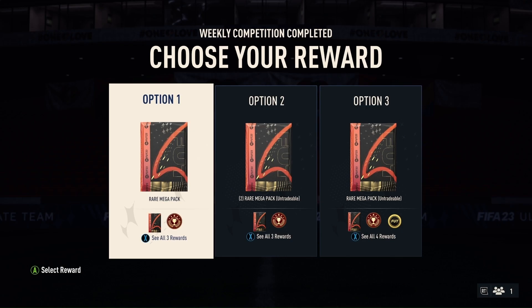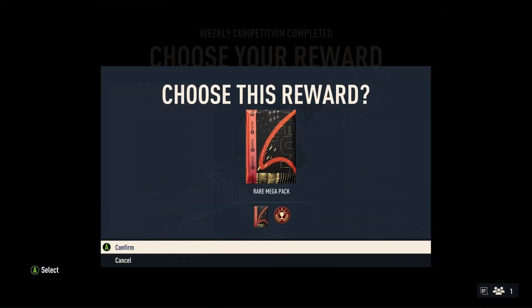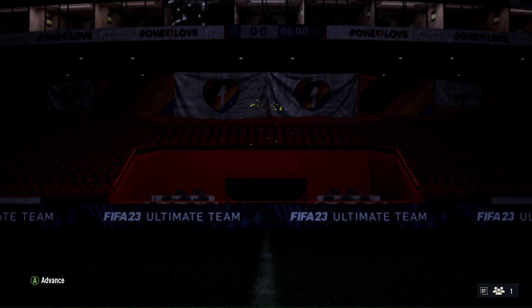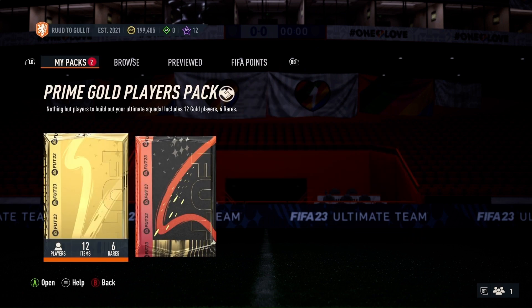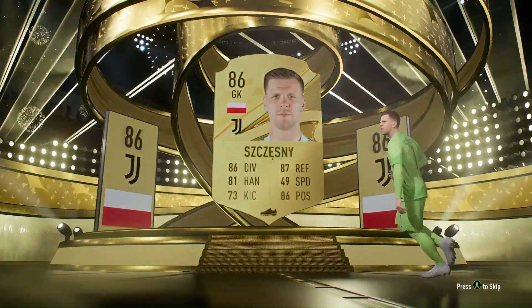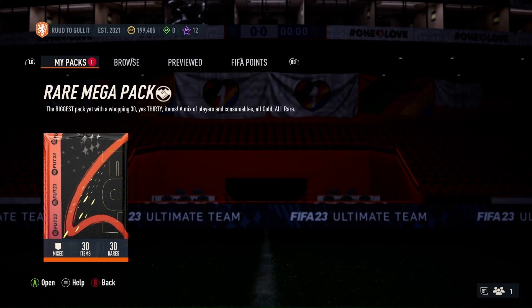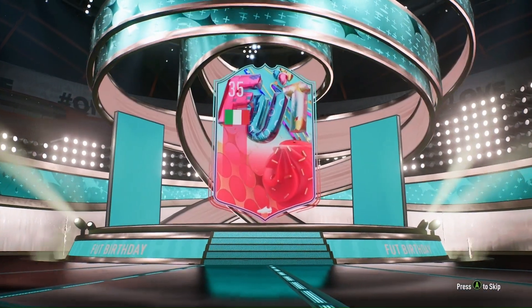Into my rivals rewards we go. It is division 4 rewards, so it's a Prime Gold Players Pack and a Rare Mega Pack. The Prime Gold Players Pack gave me Shesney, nothing else of note, and then the Rare Mega Pack I got...